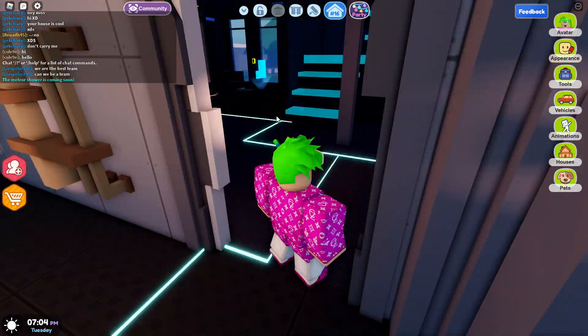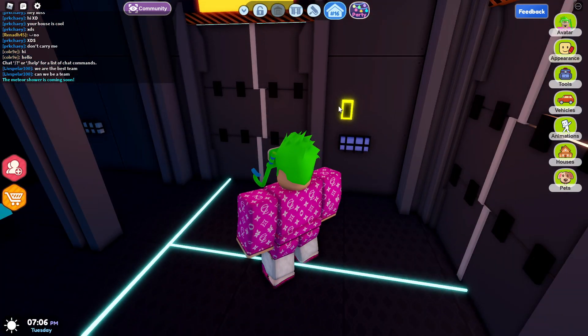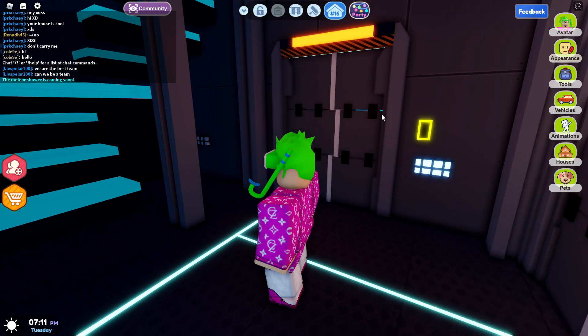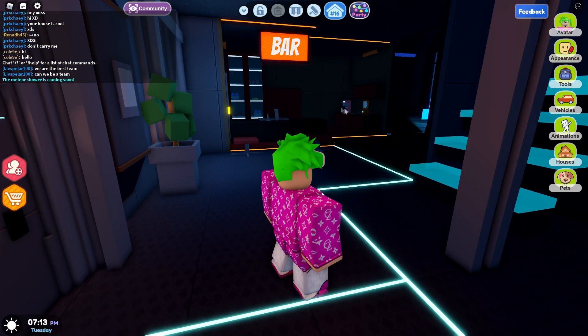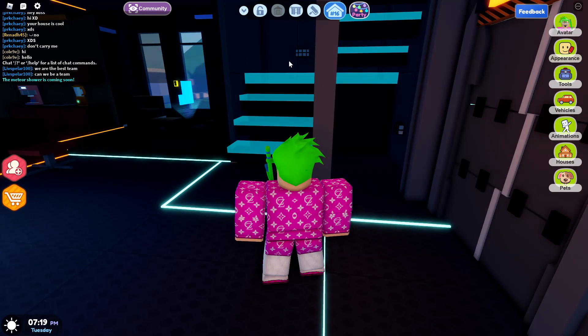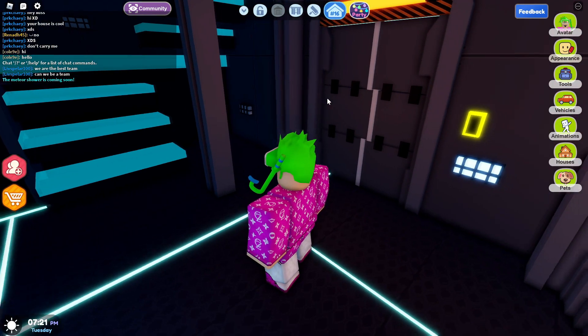We got a nice little space door here and the lights inside are on. This door automatically opens - dude, that's so cool! Let's go ahead and turn on the lights. I'm not too sure why this house spawned in with no lights - why doesn't it have any lights? On the left side here we got something... a bar, dude? Okay so this is literally a space station I guess.